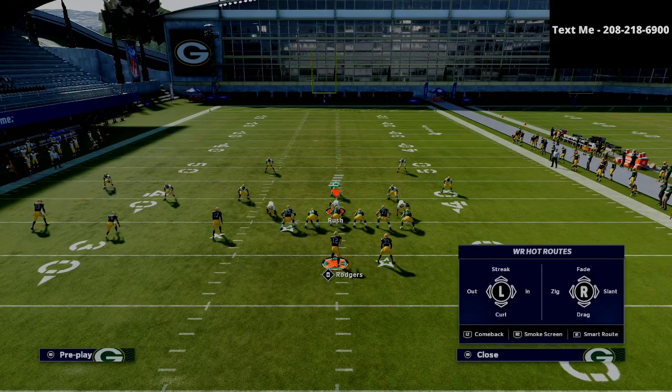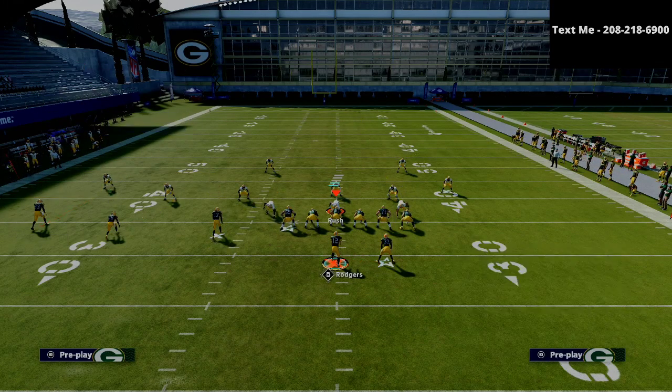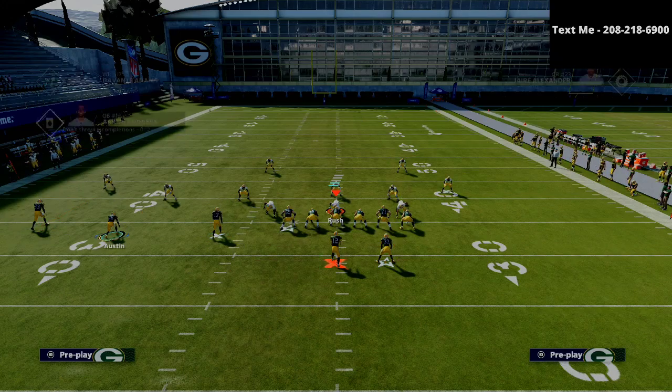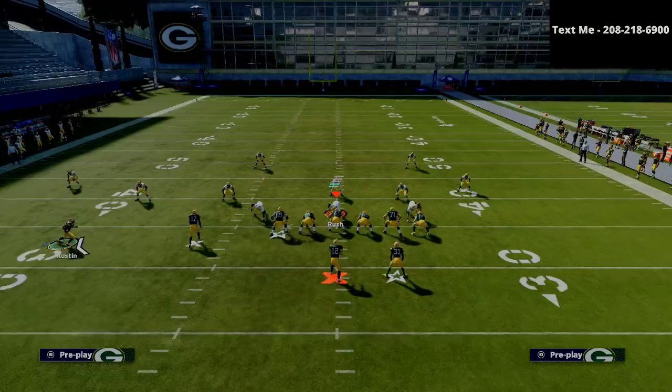We're going to take the square receiver and put him on a little out route, take the triangle receiver and put him on a slant, and the R1 receiver is going to be on an option route. This is kind of what the play looks like. All we're going to do is motion that triangle receiver from left to right, just like this.